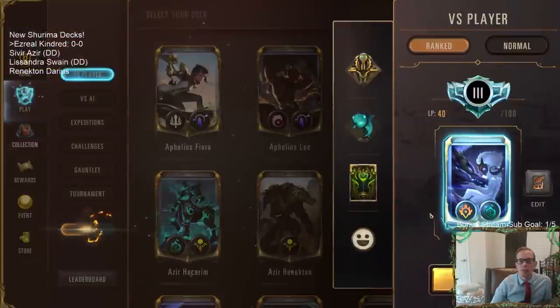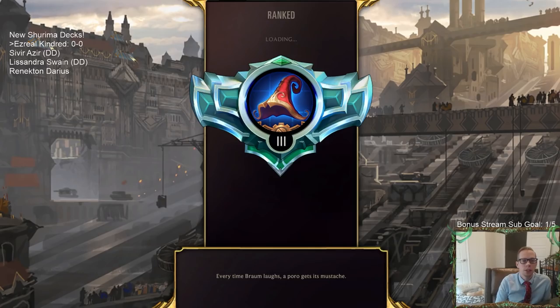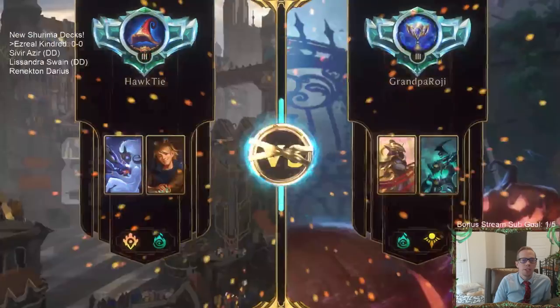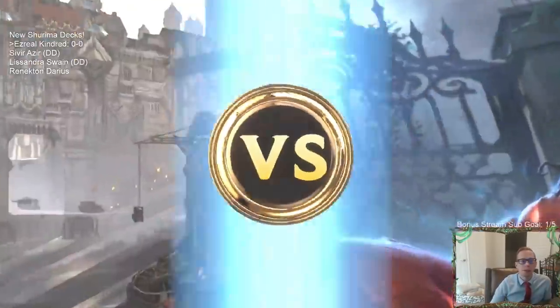Alright, let's get to some games. We're going to play five games in ranked — that's how we always do. Let's see how we do with our first deck today. Ezreal Kindred — looks like we got some ephemerals to start off with.